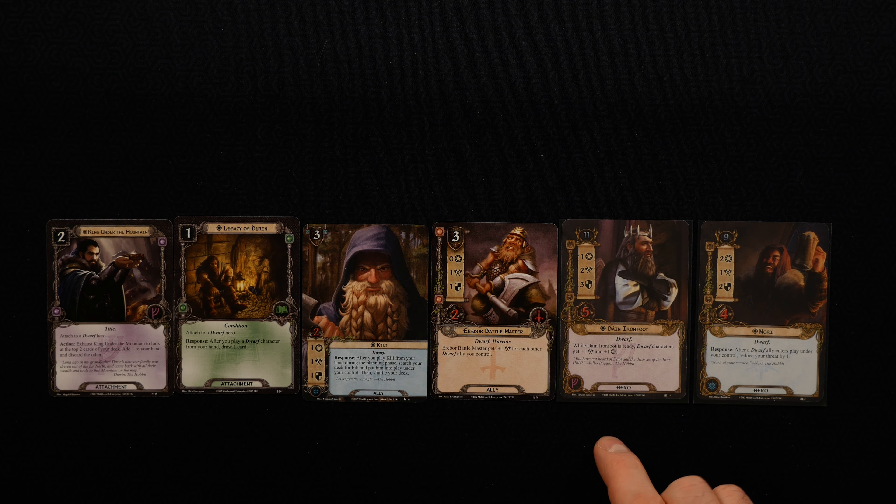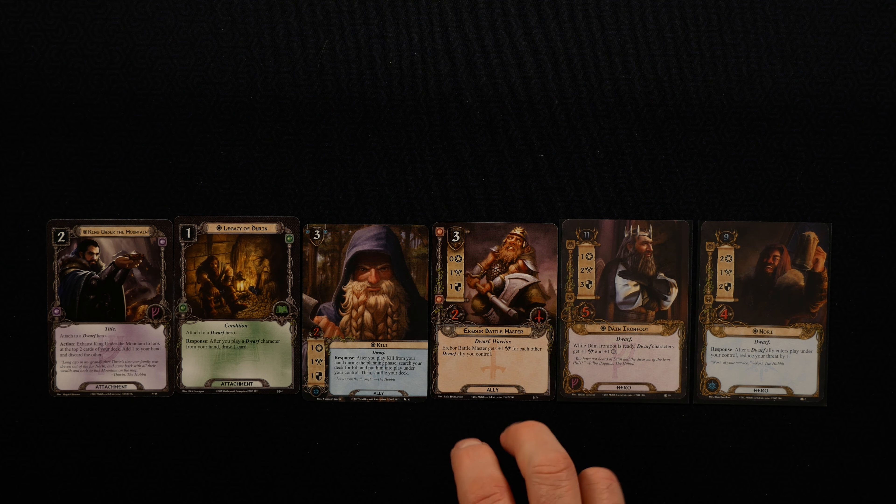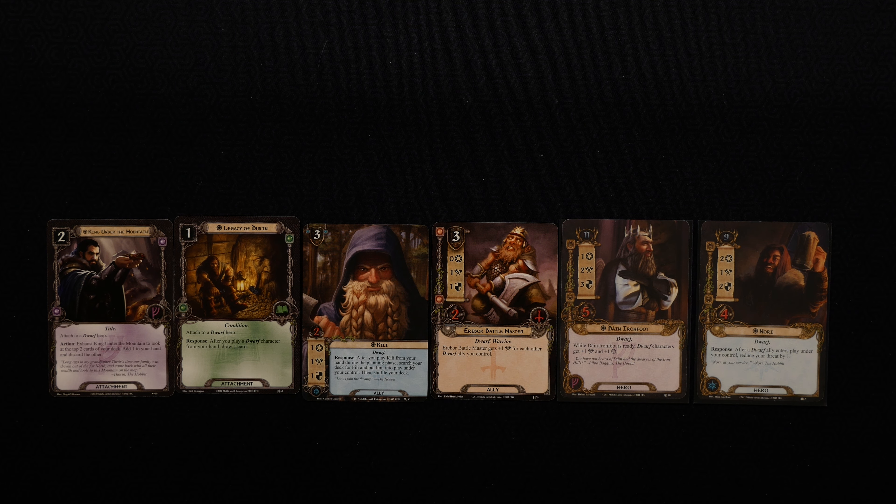Next up are the Dwarves. They fall into a couple of different archetypes, but the major one is with Dain Ironfoot. He's one of the early heroes in the game and he's a bit broken — he gives all Dwarves in play plus one attack and plus one willpower. These decks can churn out tons of Dwarves using Legacy of Durin, cards like Kili, and then eventually put out your Erebor Battlemasters who are just bonkers strong. Other heroes can lower your threat or draw more cards. Having five Dwarves in play gives much better benefits. Dwarves are like a swarm faction — very, very strong — and in multiplayer they can be ridiculously good. Dwarves remain to this day top tier.